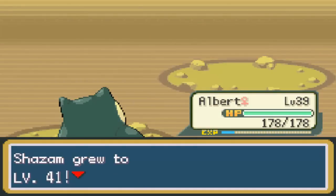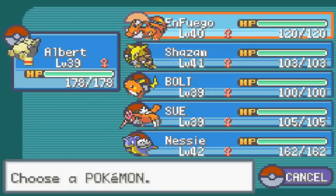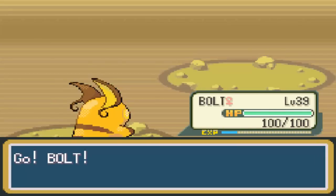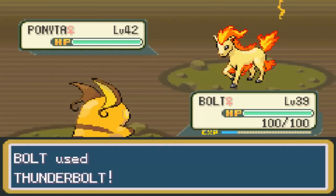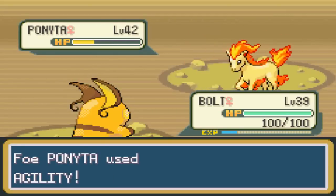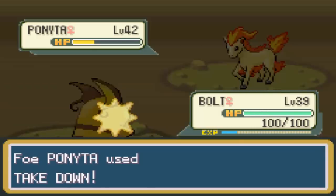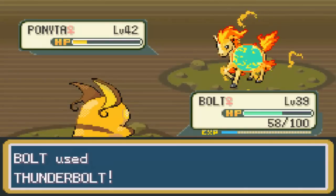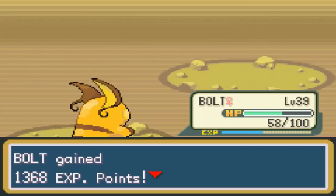Shazam gets some experience points and grows to level 41, as does Senior Albert. Here comes her next Pokemon, Ponyta. I'll let Bolt take this one - I just recently leveled Bolt up on the way back to Victory Road, so he'll get a few more experience points. He's only level 39. Ponyta uses Agility - her speed just went up two levels. One more Thunderbolt will definitely take care of this Ponyta. Ponyta goes down. Bolt gets plenty of experience.